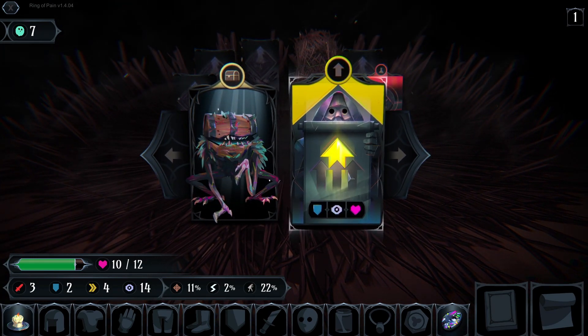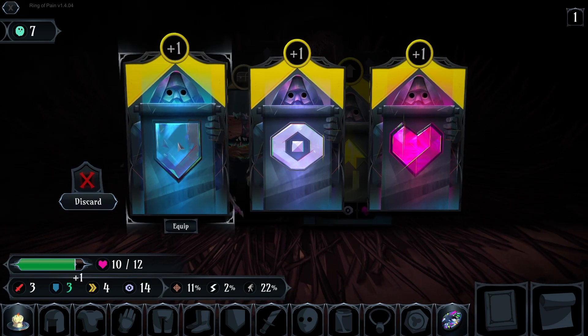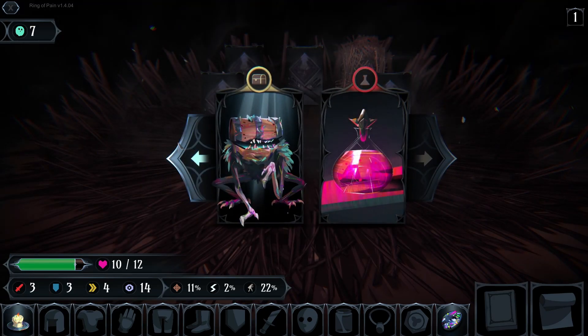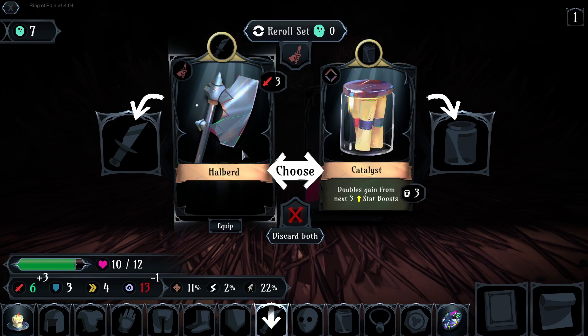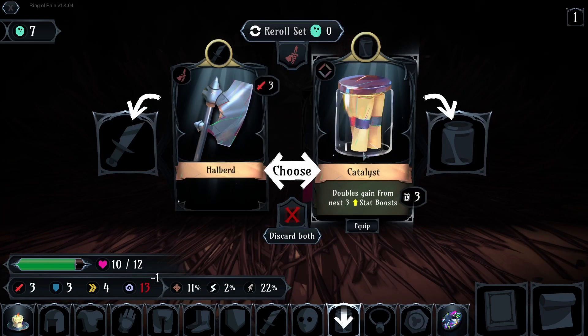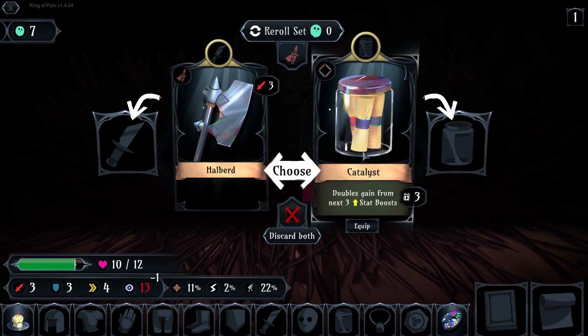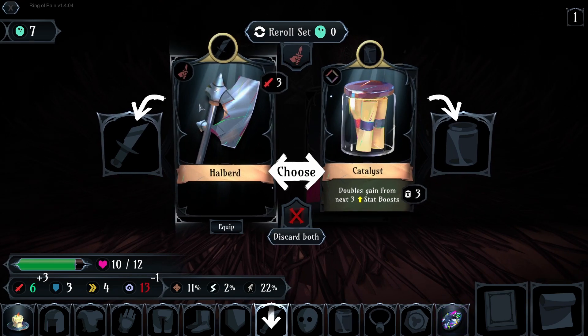What is this? Stat boost. Okay, choose. Double gain from next 3 stat boosts — oh, that sounds really good actually. But a weapon also sounds really good.